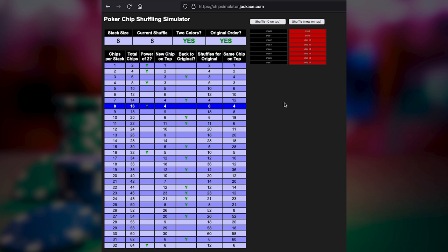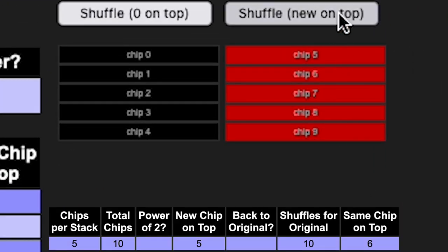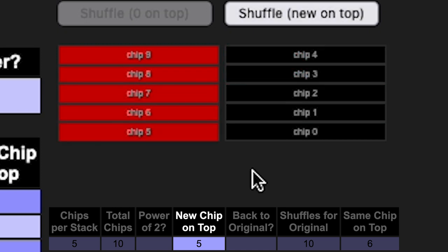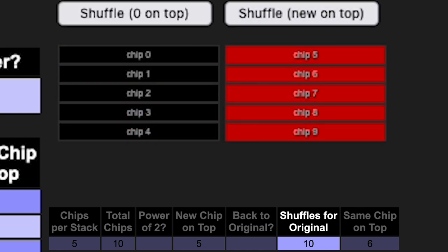The chip stacks don't have to be a power of two. So if we start with five chips, if we wanted to get back into unified colors, we'd do it five times — one, two, three, four, five. But again, these chips are reversed, so now we have to do it another five times — one, two, three, four, five — for a total of 10 shuffles to get it back into the original order.